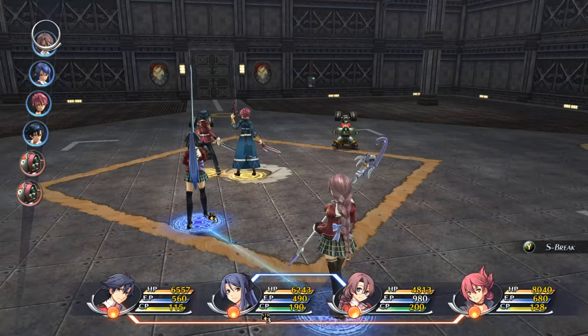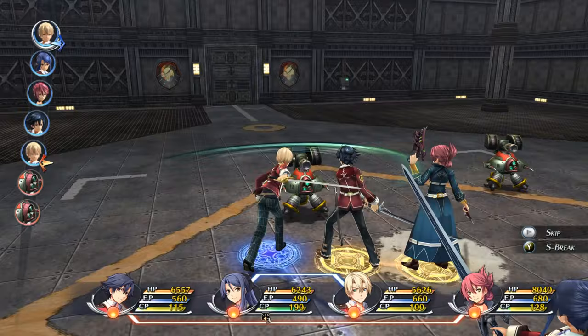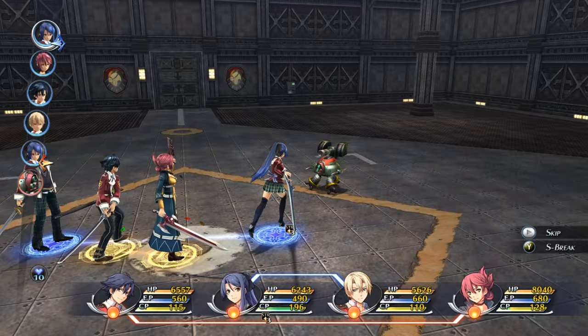Emma, let me just swap you out for Eustis — not really using your arts and I need the physical damage to get through this. Also, Eustis is more likely to unbalance enemies so that we get those link attacks.